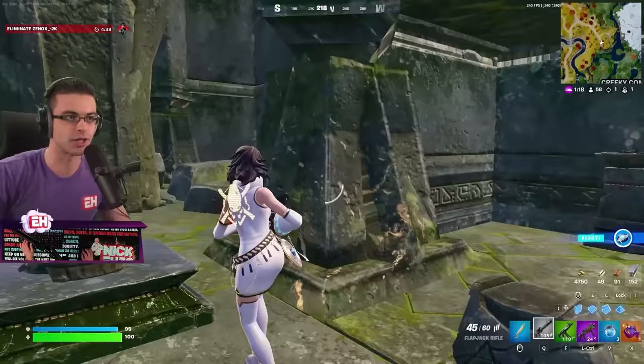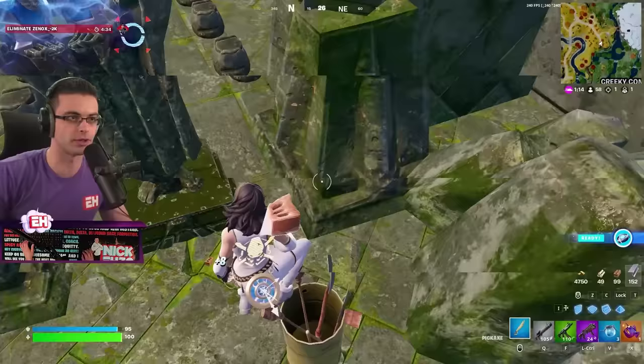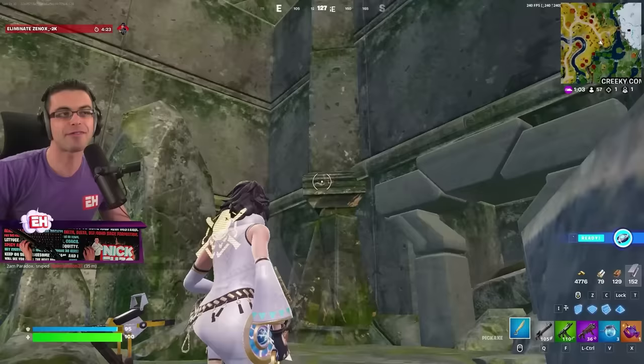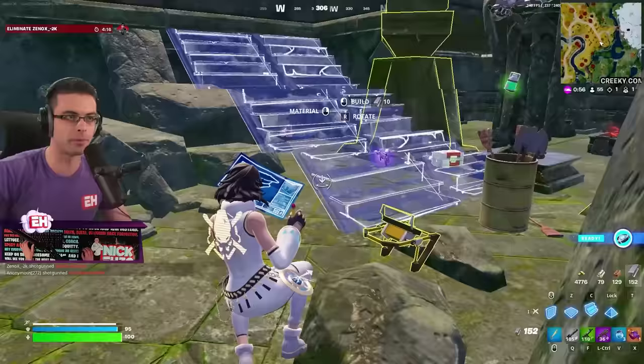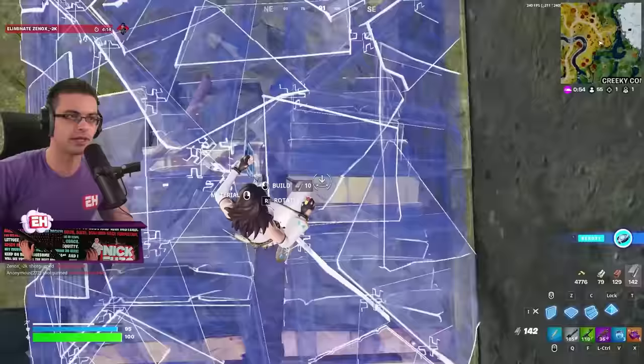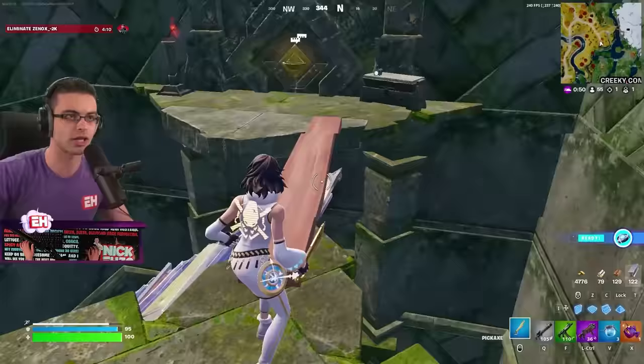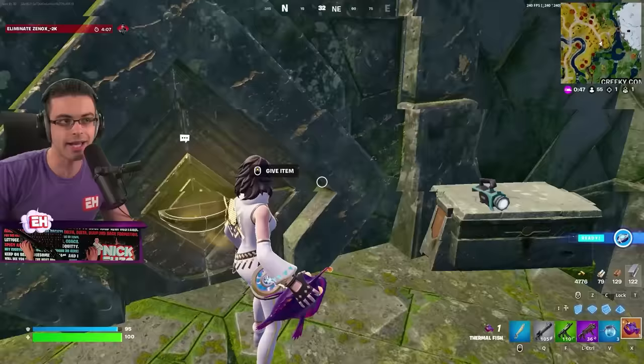If you want to bypass the whole giving-loot process, in zero build you can throw a porta-bunker and jump up, or you can use a raptor — jump here, then double jump and you can get up there. In build mode, let's just build. We bypass that door by coming in the shortcut way, and we bypass the gold loot requirement. The Thermal Fish comes into play here, or you can straight up break it and not give any loot — but that could be patched by the time you watch this video.